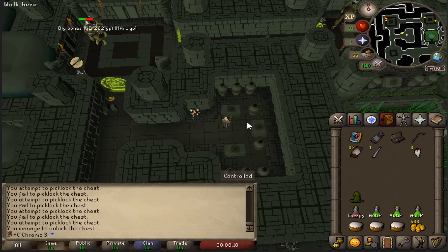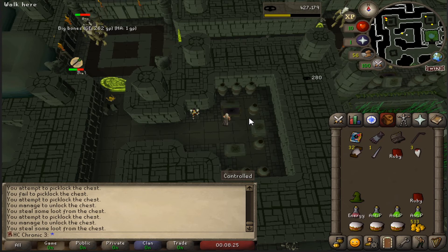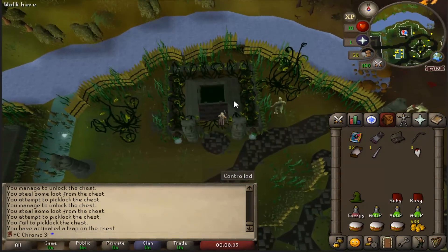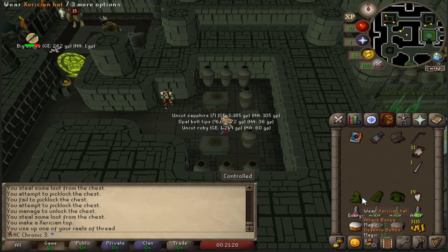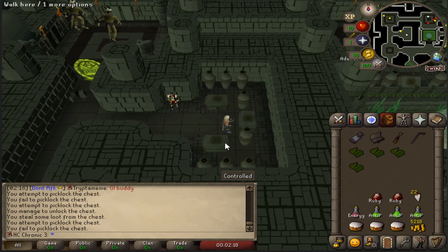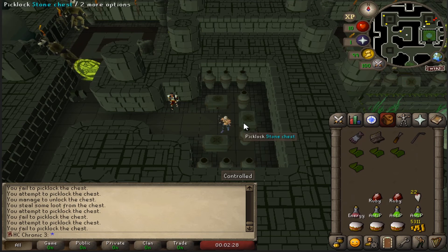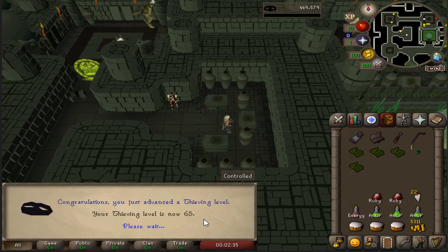That feels good! Woo! Baby! I also crafted the Xeric's robes, but we can't wear them currently so I just put them in the bank. There's 65 thieving.